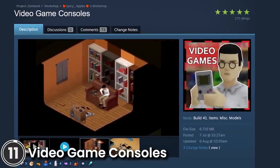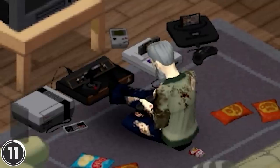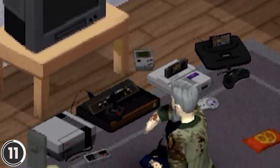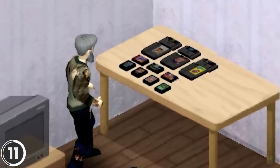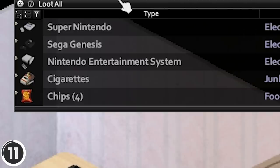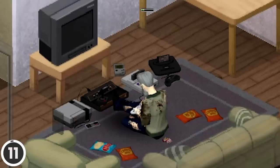Video Game Consoles. This mod adds playable game consoles to the game. It includes a Game Boy, Nintendo, Super Nintendo, Sega Genesis, Atari, and multiple game cartridges for every console. To use them, just turn near the console with a cartridge in your inventory and play. Playing reduces boredom and unhappiness.